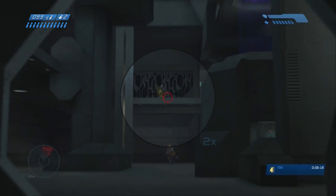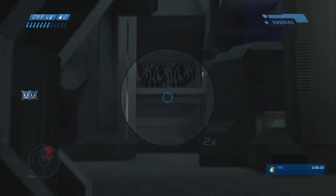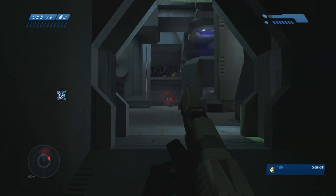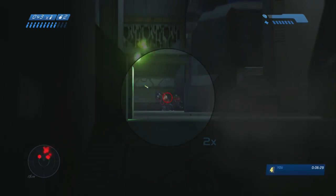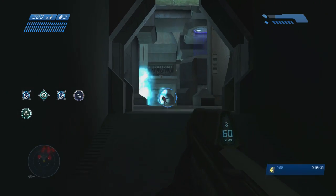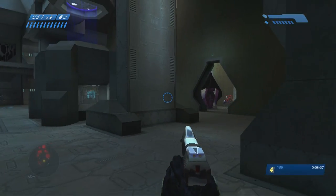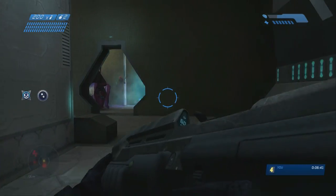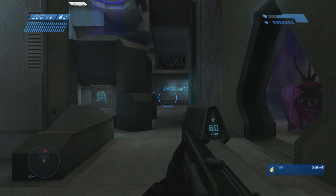I forget what the world record is for this level, but it's like three or four minutes — something crazy fast. But we're just clearing out this room. The grunts will explode due to the Grunt Funeral Skull being on, so that helps in this room — this is really the only room it kind of helps out in. You can kill those elites over there by those jackals from the grunts blowing up.